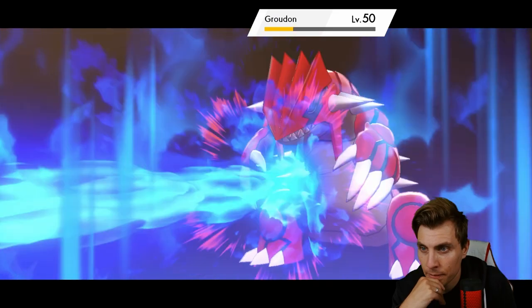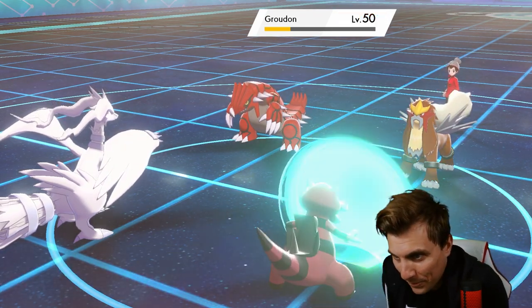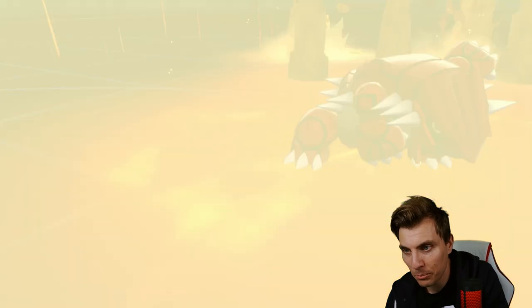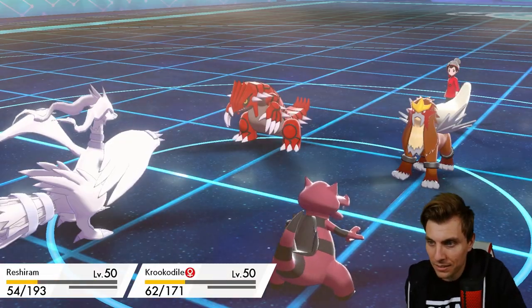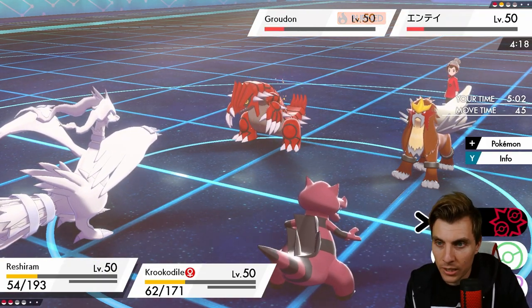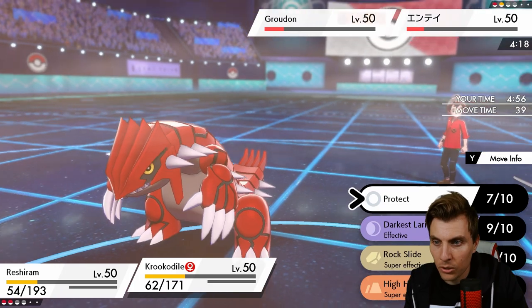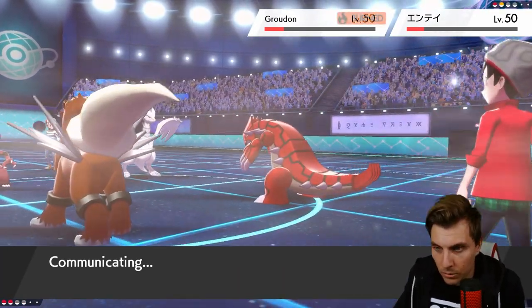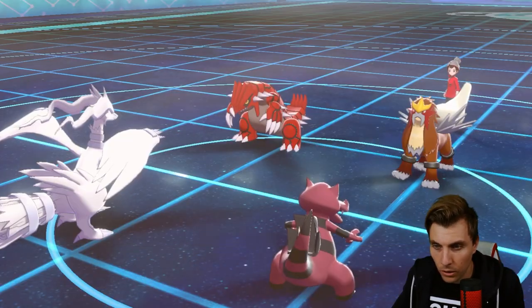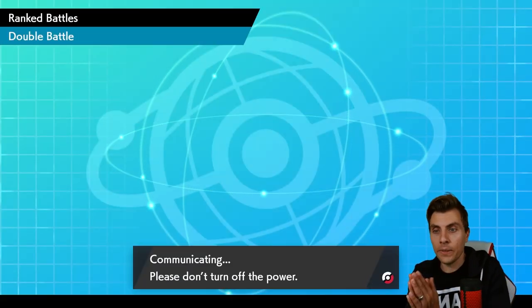The burn! The burn locks it up for us — because Groudon's not going to be a problem anymore. Precipice Blades — we take that. Because of the burn, we get lucky there. Though I think Krookodile would have been able to close the game anyway. Now we can just Earth Power Entei, it's locked into Snarl, and Darkest Lariat into Groudon. That'll be enough. Off to a decent-ish start, a bit shaky, but we'll move on to Game 2.